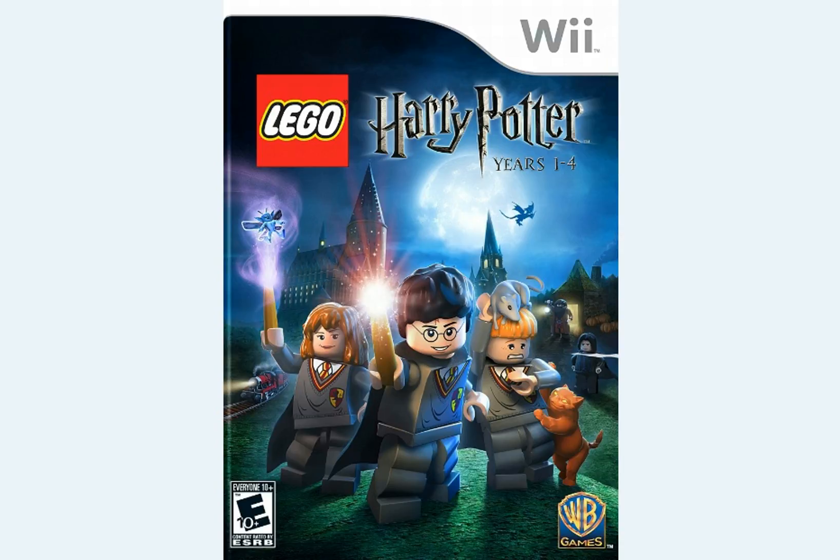Here's the thing I like about this game a lot: it doesn't just straight up give you the characters like in, say, Lego Star Wars, where you just play through the levels to get them. In this one, you have to actually get a little piece — it's like a circle with a picture of the character in it — so you have to actually look around through each level. There's most likely at least one character token in each level. Sometimes you can't get them all going through story mode the first time, so you have to go back, which is incentive to replay.